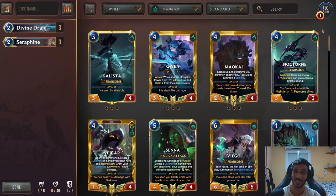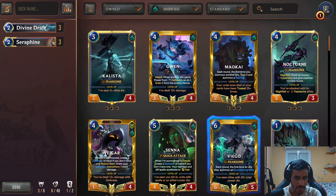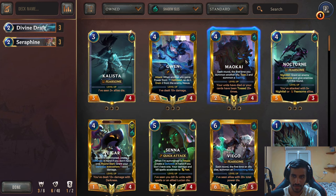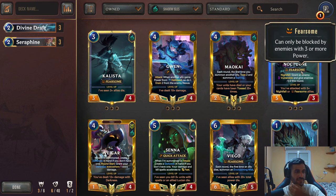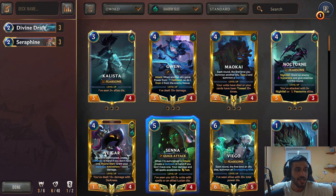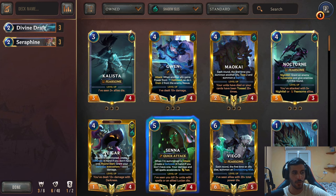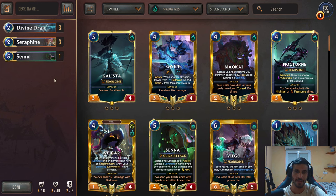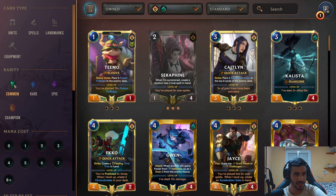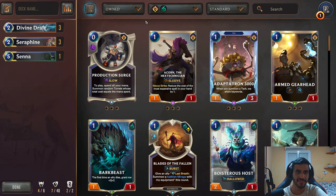Now that we decided to pick Shadow Isles as our second region, we're gonna glance over the champions once more. We got Viego, Senna — Senna is pretty nice. The only champions I feel are going to work with this deck are either Mono Seraphine or Senna. I'm not so sure about Senna, and when I'm not sure about a card, I'll just put one copy of it as a reminder. And this is exactly why I said the way I deck build probably isn't the best.